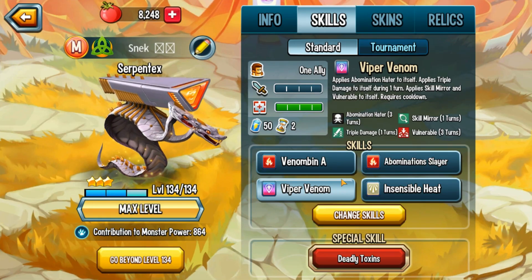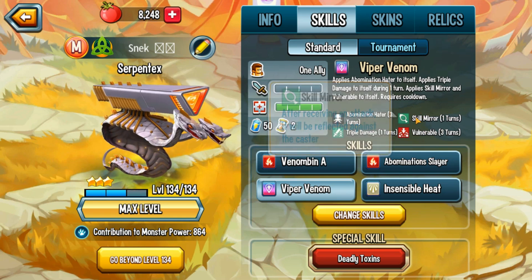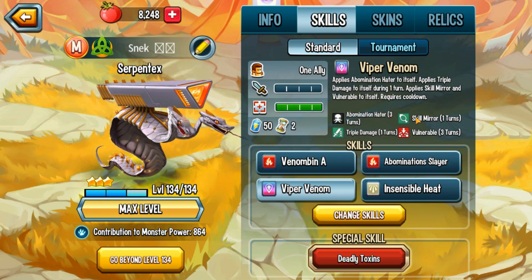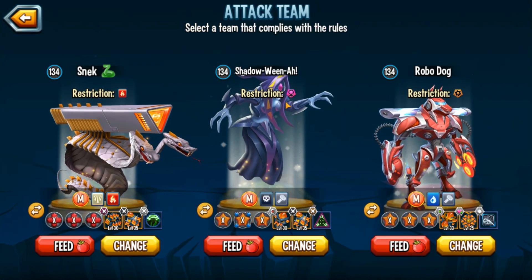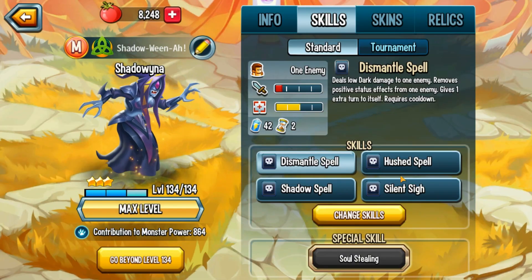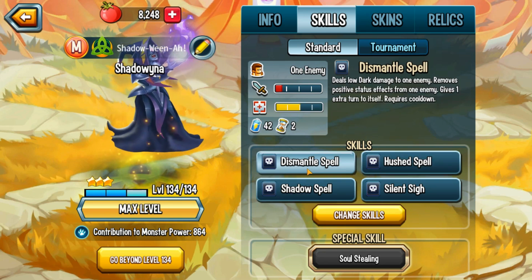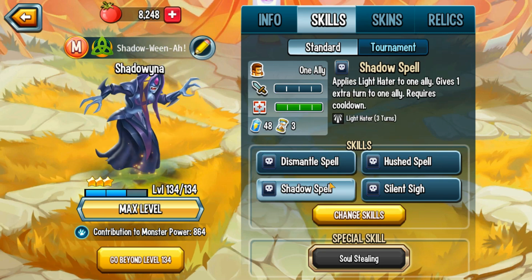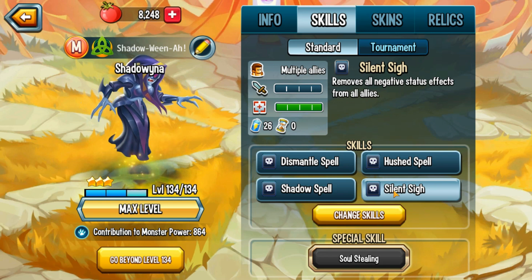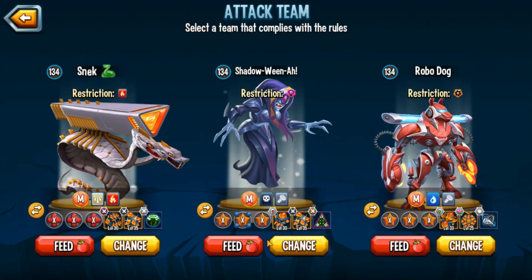This allows her to turn transfer, which is one of her skills. For Serpent X, you need Viper Venom because it also applies skill mirror to himself, allowing you to turn transfer to Serpent X and give him a lot of turns. Now let's look at Shadowina's skills: you need the three extra turn skills — Dismantle Spell, Heart Spell, and Shadow Spell. Heart Spell trade-disables, Dismantle Spell removes the enemy's positive effects, and Shadow Spell turn transfers.